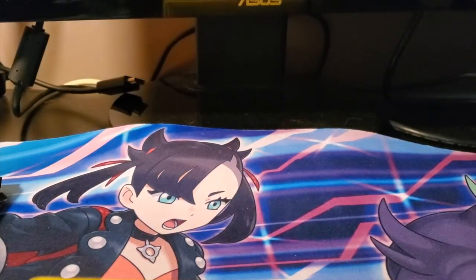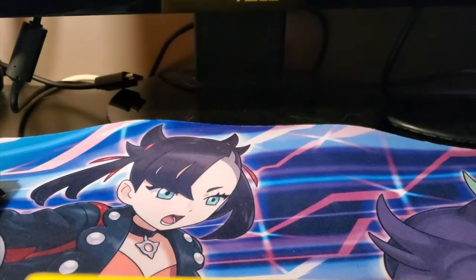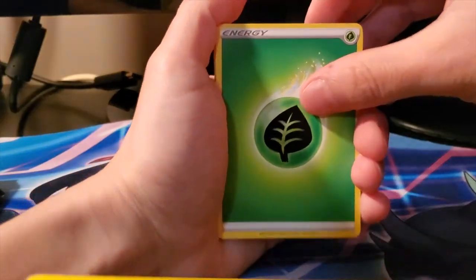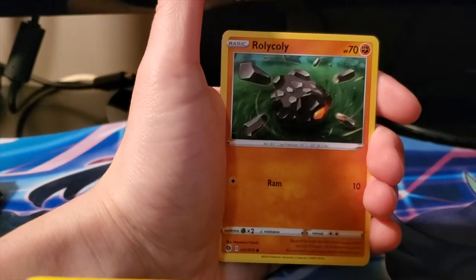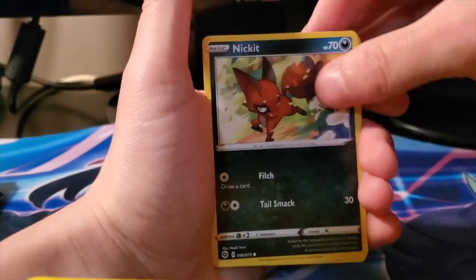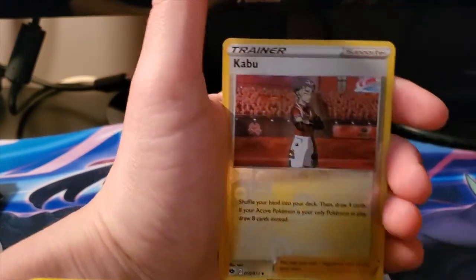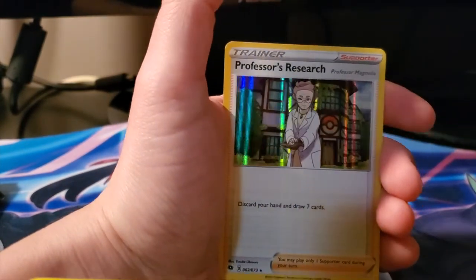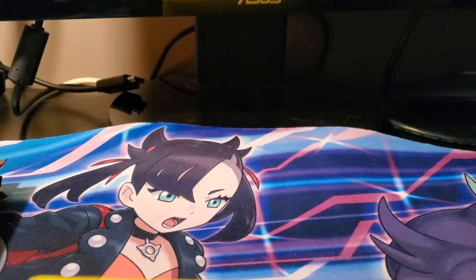This is the final pack for the Nessa packs. We got a Grass Energy, Piers, Team Yell Grunt, Hop, Rolycoly, Nickit, Carvanha, Swablu, reverse Kabu, and another Professor's Research - apparently she does not want to be left alone. Moving on to the Kabu packs, our next six.